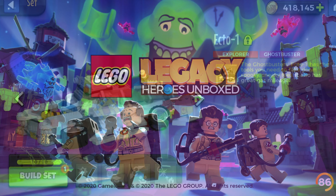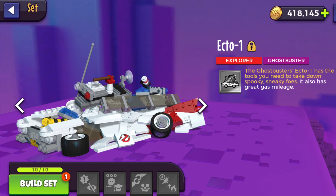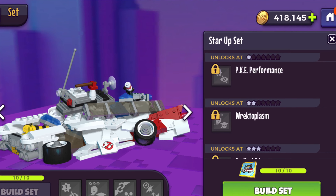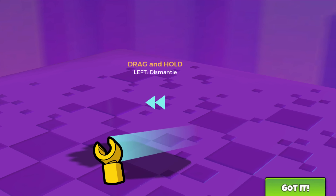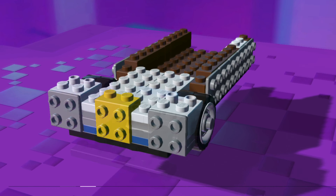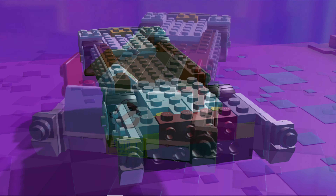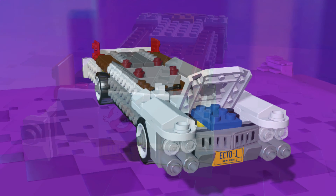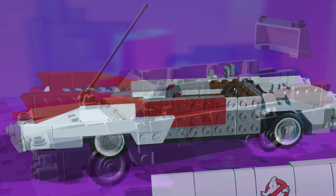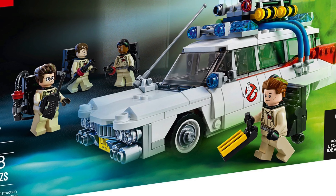The Lego Ghostbusters Ecto-1 is available in the Lego Legacy Heroes Unboxed game, and when it's unlocked it looks like this. It's free in the game, and once you hit Build Set and swipe the screen, the building magic happens. The pieces fly around and start to build the Lego Ghostbusters Ecto-1. I love the way the animation shows different angles of the car, and seeing it come to life is pretty awesome. Eventually we have ourselves a Lego Ghostbusters Ecto-1, just like the Lego Ideas set.